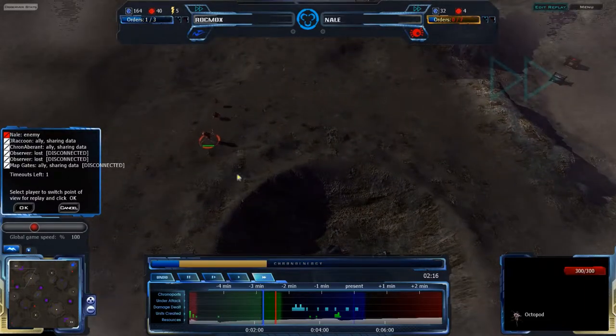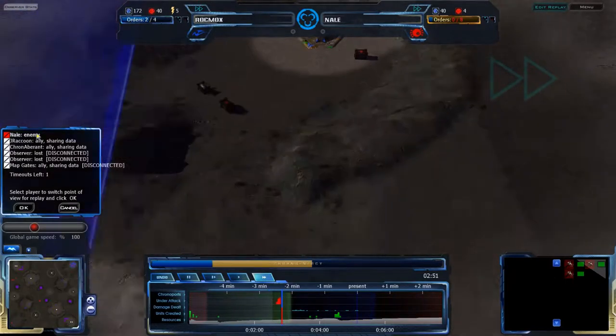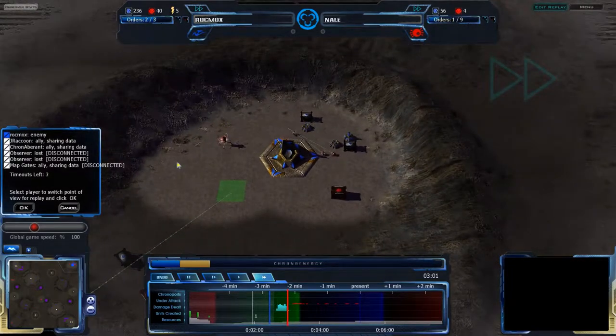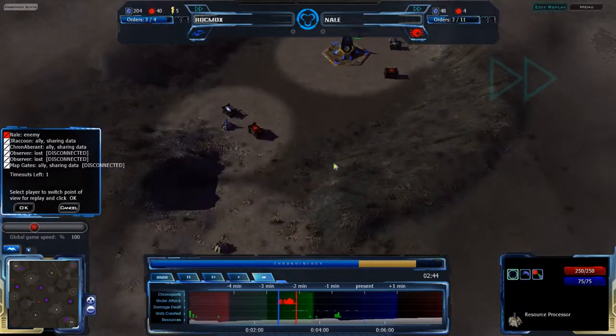The Octopod is not yet teleported in and is still moving. Nail is attacking in the unplayable past but not actually dealing any damage yet. From Rockmox's point of view — actually, from Nail's point of view, he is dealing quite a bit of damage. He's in fact teleporting in the Octopod as well, and utterly destroying Rockmox's RPs. Rockmox is trying to do what he can, teleporting them away with the Chrono energy he has.